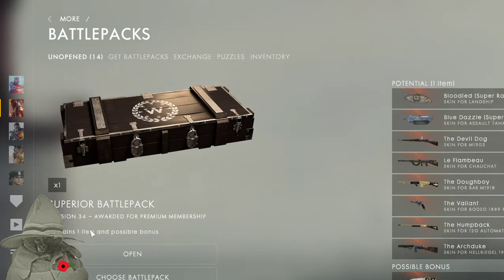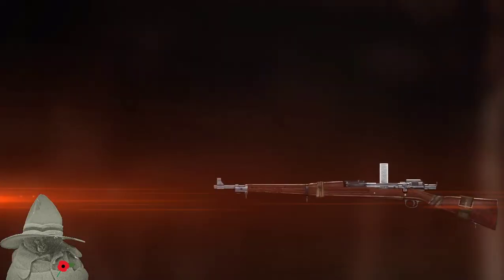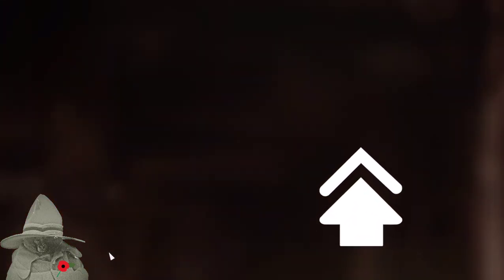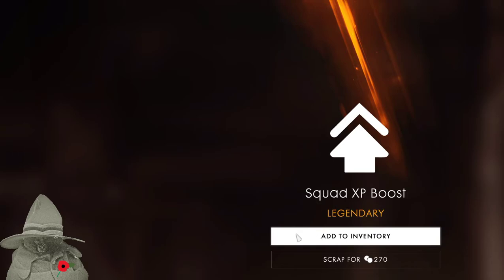This one's revision 34 superior battle pack — open that one. Wow, a silver thing — the Devil Dog skin. It's got a little belt on it with a lot of silver. Legendary! Then we got one of these XP boosts again — I'm not sure what to do with these so I'll just keep it.